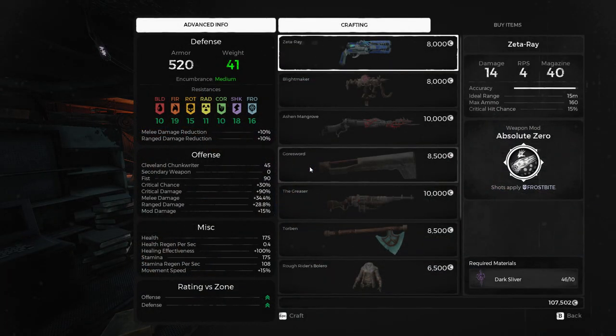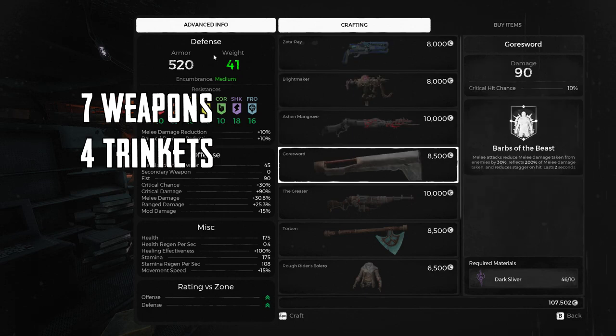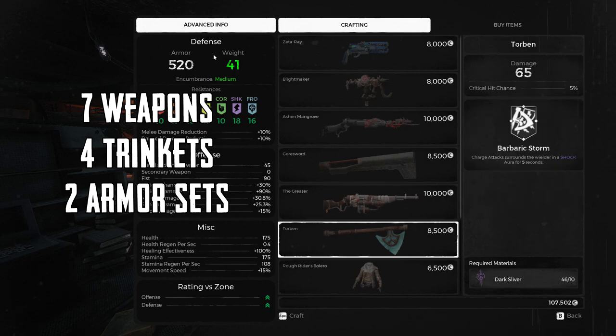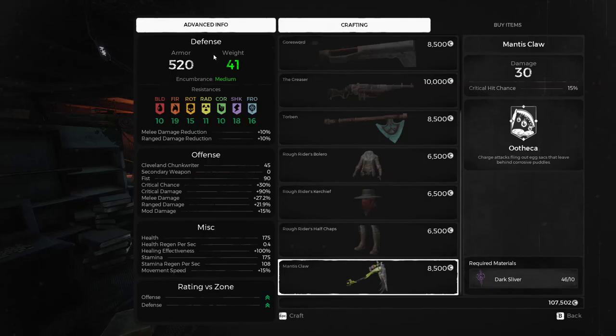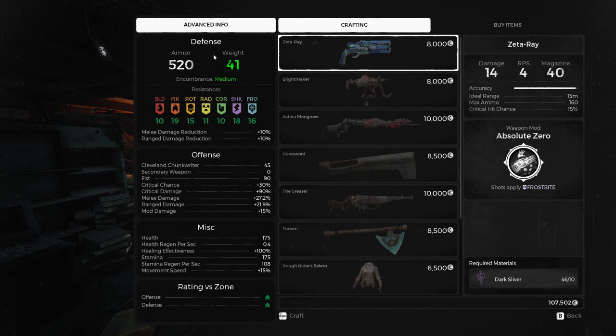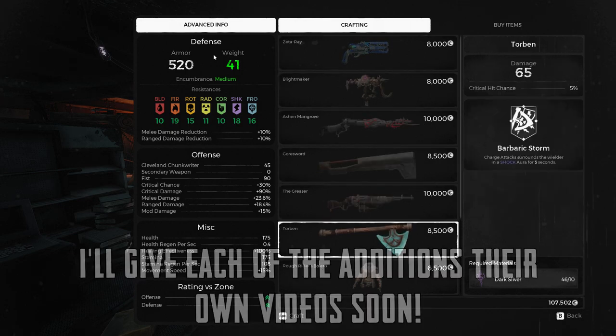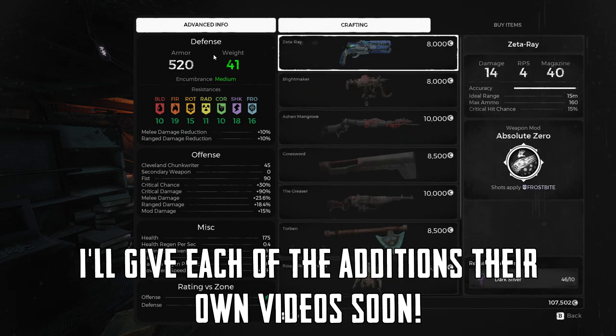This update brings a heap of new weapons, armors, and trinkets. To be exact, there are 7 new weapons, 4 new trinkets, and 2 new armor sets — at cheaper dark sliver costs too. No longer will you have to pay upwards of 30 to 40 slivers for a weapon. This helps reduce the grind needed to obtain everything in both shops. All the new additions will get their own videos, but for now I'll briefly go over each of them.